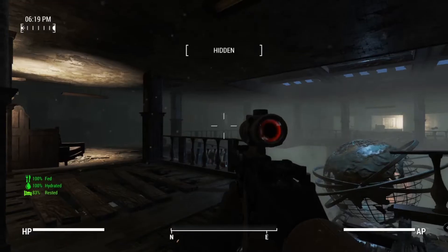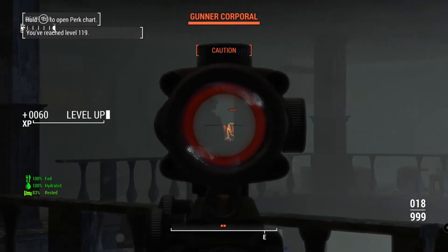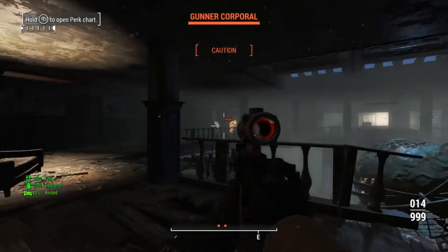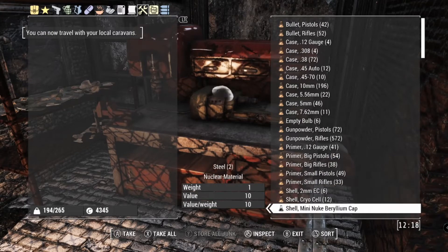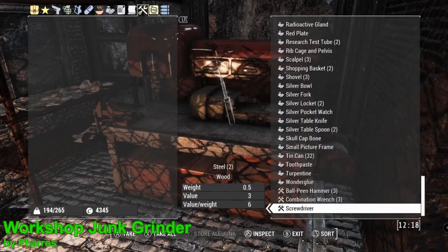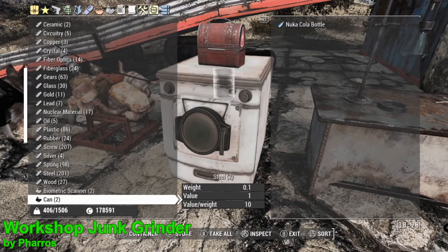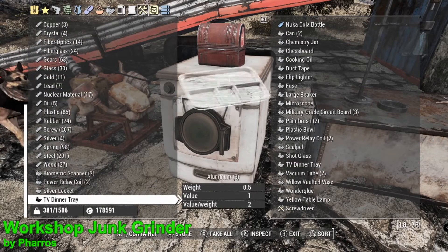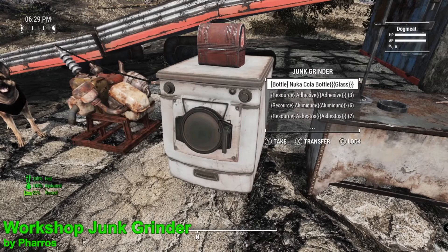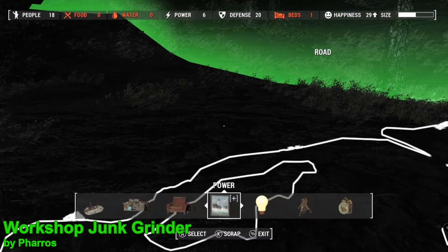For the next mod — imagine this: you go out adventuring doing various quests, and you're going to acquire a lot of junk. Naturally you just put it in a workbench, but then your workbench starts to look like a complete mess. To fix this, we're going to get the mod Workshop Junk Grinder. Essentially what this mod is going to do is take all of the junk items you found on your adventures and condense them down into their base components, making your workbench inventory a lot tidier and making it significantly easier to find the components you need. When the machine has finished scrapping your junk, you'll hear a very noticeable ding.